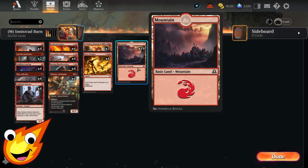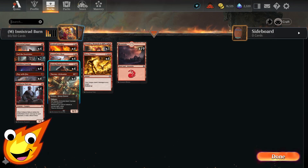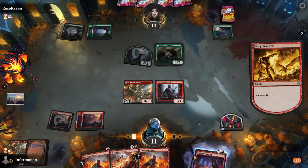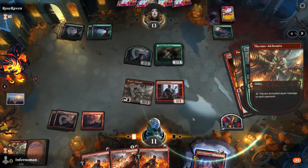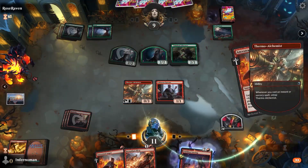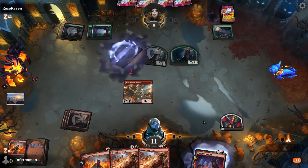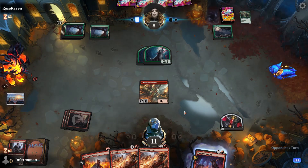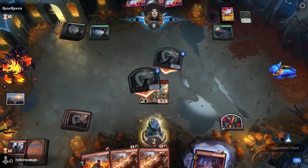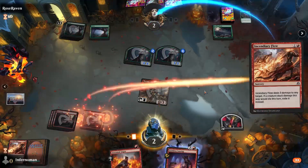That's basically the whole deck — aside from 19 Mountains, you want to curve out, get early damage in with Voldaren Epicure, and start pinging with Thermal Alchemist or Keswick Flame Breather. My final thoughts: burn is easy to learn but hard to master. Play one or two threats and ride them out as long as possible, ideally target face — but remove creatures that do more harm staying alive, like mana dorks or life gain creatures. If you run into a pure life gain deck, you're going to have a hard time.